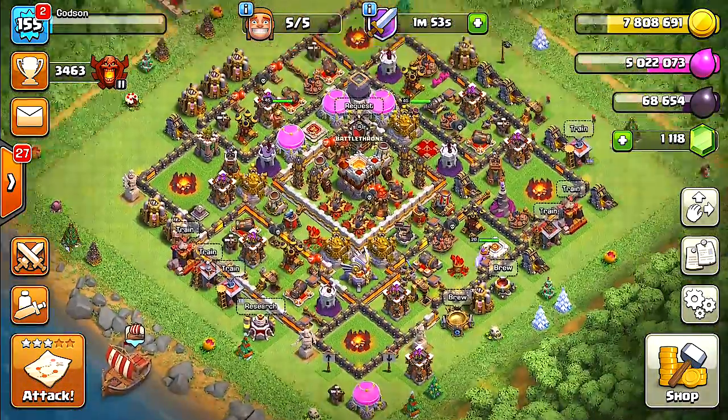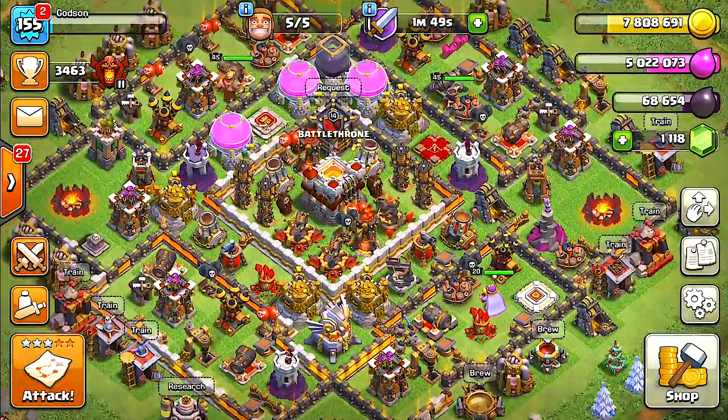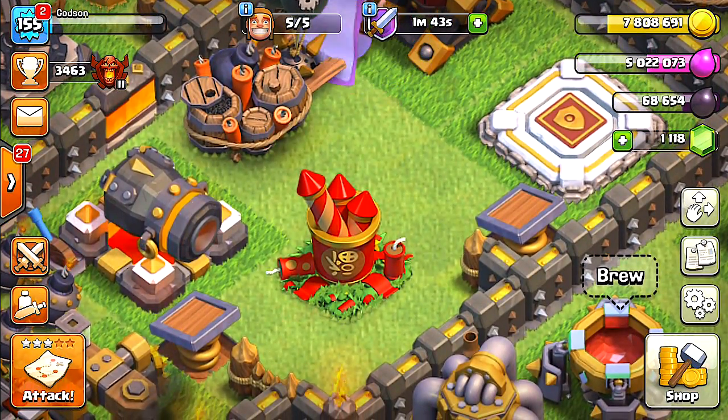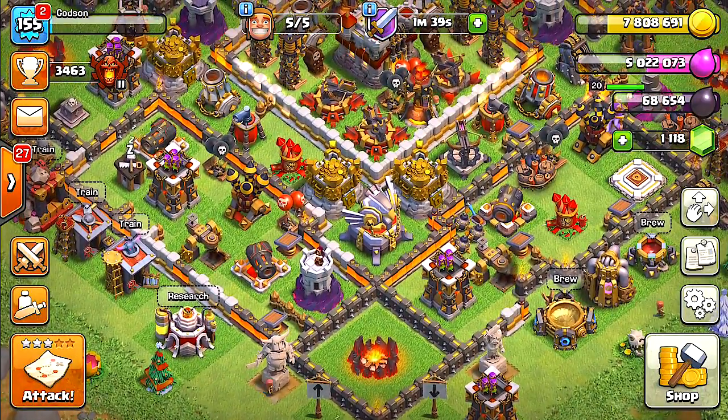Hey, what's up guys, this is Godson and we're in my Town Hall 11 base. I have these special ornament obstacles — fireworks, that's actually what they look like — and today we're going to try and get rid of them because they are just not in the right spot.